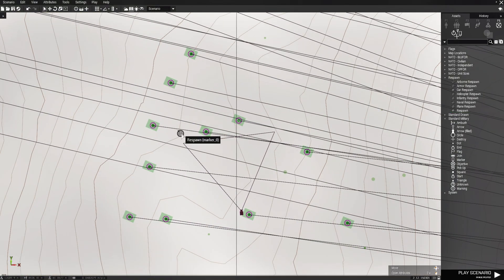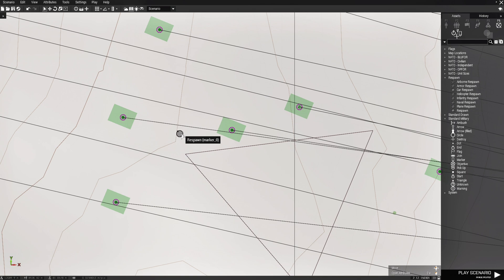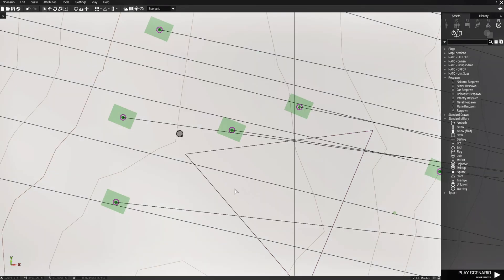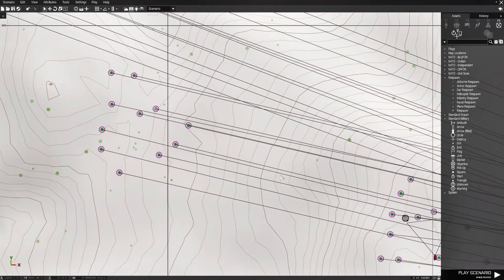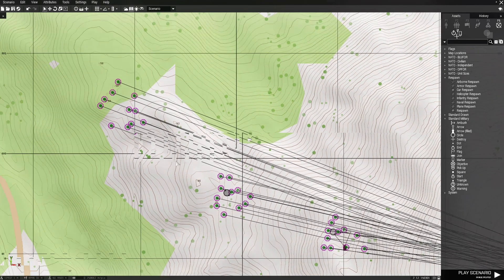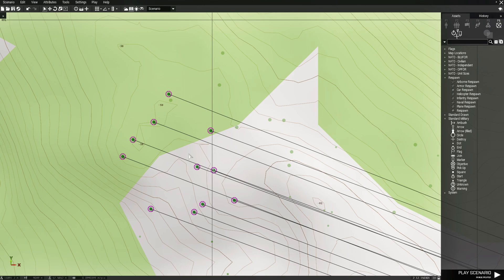Right now we're just going to do one marker. Edit the marker — for the independent faction the variable name is going to be respawn_gorilla. That's it. If you hover your mouse cursor over it, it'll say respawn_gorilla. Press Control+C, go over here and press Control+V, then go over here and press Control+V again.